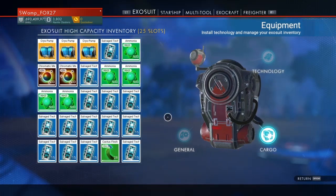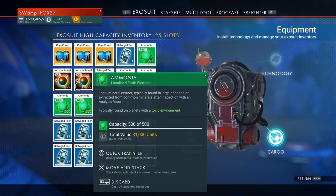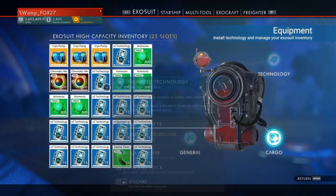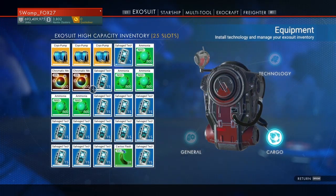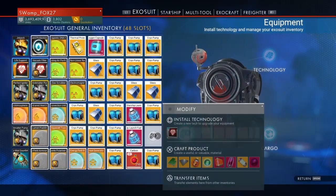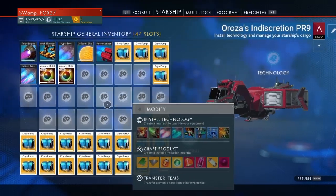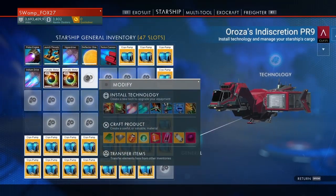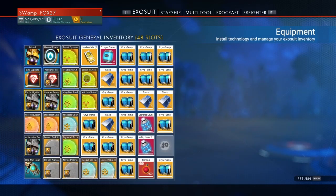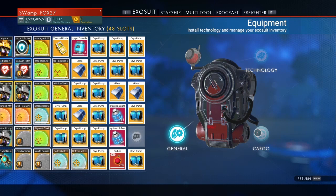Make sure you have exactly one open slot, then go over to your cargo and put whatever you're trying to duplicate in there. Inside your cargo you can put resources up to 500. This method is really only used for resources because inside your inventory you can only hold 250 of a resource, but in cargo you can hold 500. You'll also want a ship to put your excess duplicated items into.